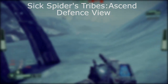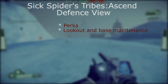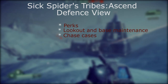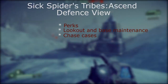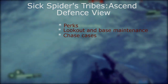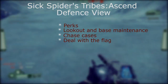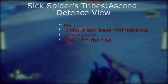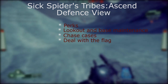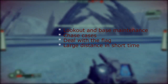What I want to cover is the Perks that I'm using: Lookout and Base Maintenance; chase cases — what happens in a chase, disc jumping while chasing, supporting other teammates while chasing, and of course suicides at the end of the chase if needed. I'll show some of those cases. I also want to show how to deal with the flag once it's on the ground: do I need to return it, do I not want to return it, and what's the hazard of not returning it. The last thing I'll cover is how I cover long distances in very short time. So let's get to it.